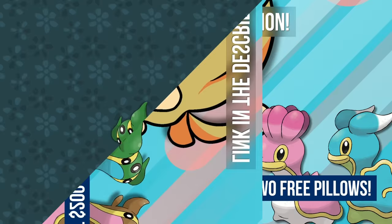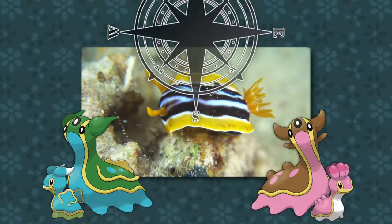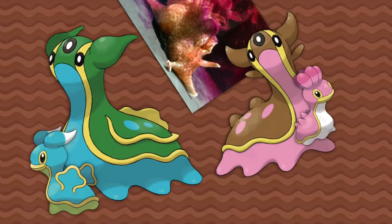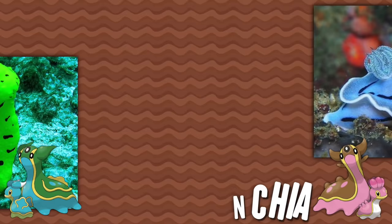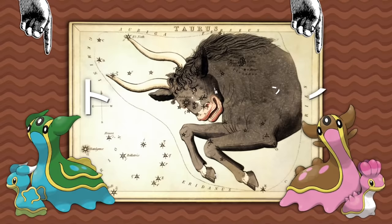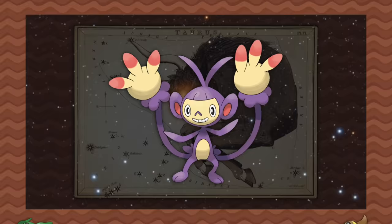Shellos and Gastrodon are nudibranchs — sea slugs — of which there are a wide variety. Being soft-bodied, they are highly susceptible to changes in their environment, which likely inspired there being two variants, East and West, as different seas create different ecosystems. The Pokédex mentions that when it senses danger it gushes a purple liquid, which is an ability that sea hares have — another nudibranch. The Japanese name for Gastrodon is Tritodon, which contains 'Torito,' Spanish for Little Bull, notable not only because of its bull horns but also its third eye. The Taurus constellation is associated with the psycho-spiritual third eye in astrology, as Aldebaran — the biggest and brightest star in the constellation — lies right between its eyes and horns.